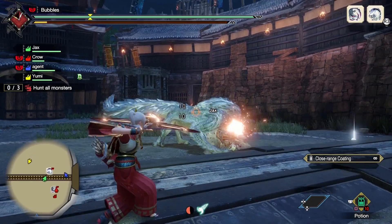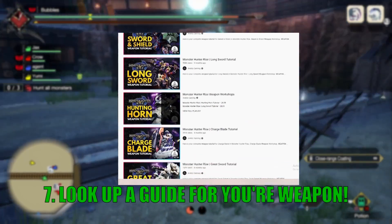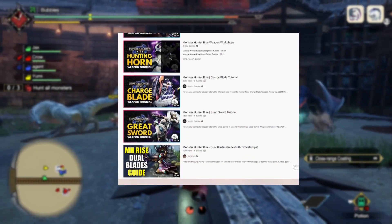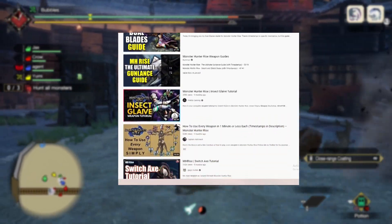The next few tips are more catered to personal improvement. If you don't think you're performing as well as you should with a weapon, look up a guide for it and skim through to see if there's something that you're missing. More information is never a bad thing.